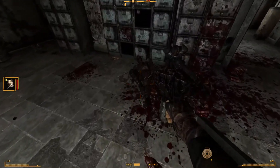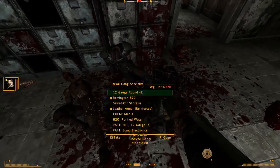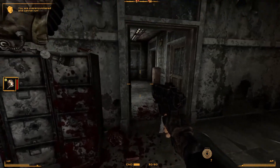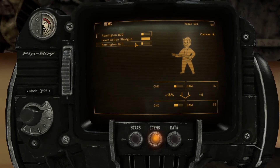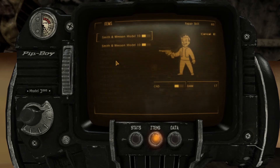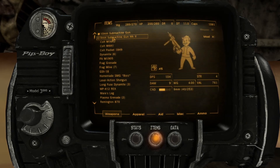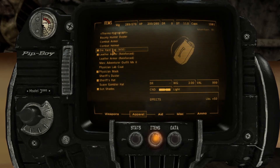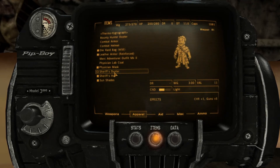I'm over-encumbered — I picked up his gun accidentally. But another Remington. Let's repair some things because I'm way overloaded. We can repair the Remington — it's actually kind of much better. That's worth a little bit. I repair my leather armor to maintain it. Drop that, drop that.